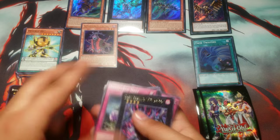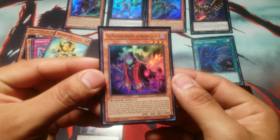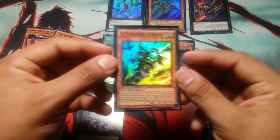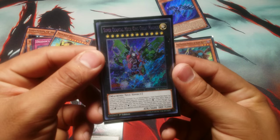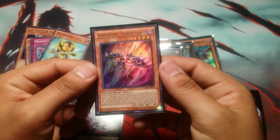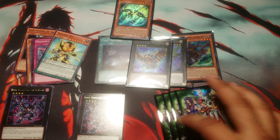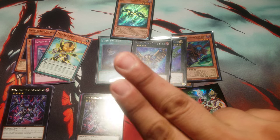Alright, let's recap one more time. Today we got a Phantom Knight of Ancient Cloak, a Twin Twisters from Breakers of Shadow, and a Phantom Knights of Silent Boots from Wing Raiders. Over the weekend from Wing Raiders I got a Super Quantum Mech King Great Magnus, a Raid Raptor Force Strix, and a Raid Raptor Tribute Lanius. If you enjoyed this opening, please like and subscribe for more. Thank you for watching — Tech Nemesis is out.